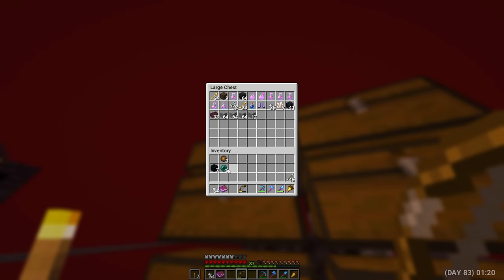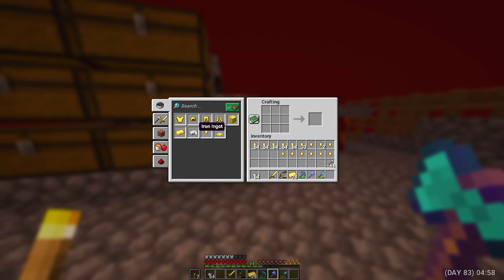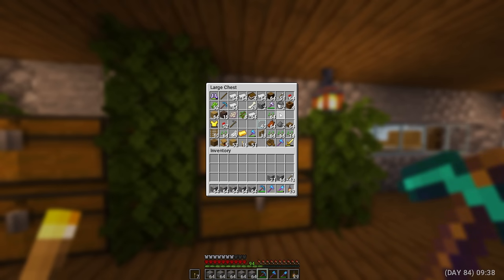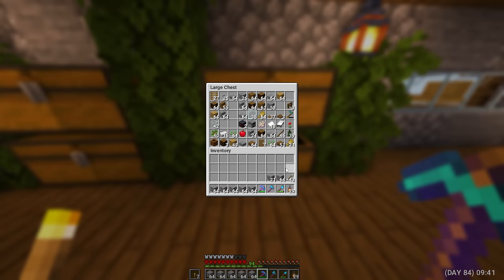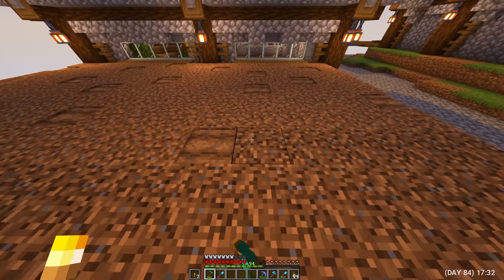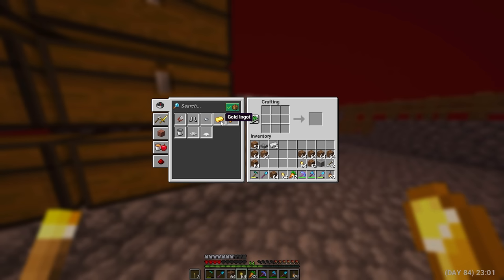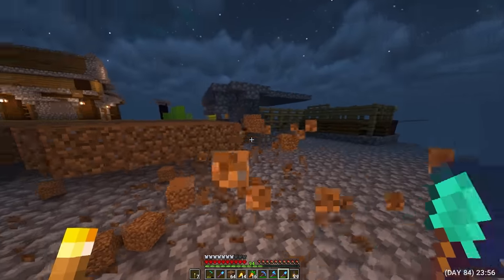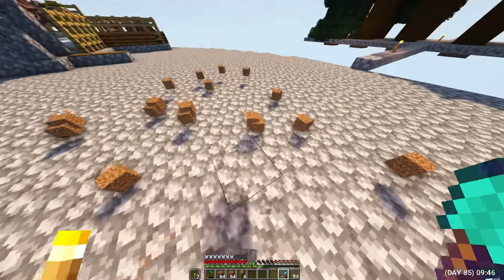Having received two stacks of gold, I started trading with piglins. And now I have three stacks of gravel, but this is very, very little. Crafted another stack of gold bars again and continued trading. Day 84. I didn't get a single block of gravel in my last stack, so I returned home. After examining all the chests, I found two more stacks of gravel. I made stony earth with it and began to mine the usual one — I spent all day doing this. Crafted a golden carrot because the food ran out, and continued to mine the land again.